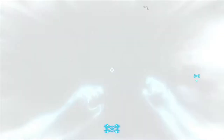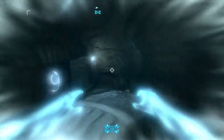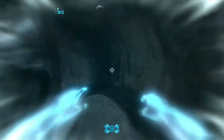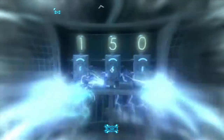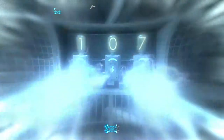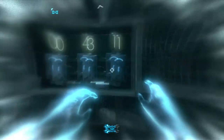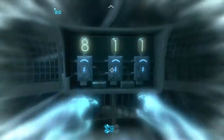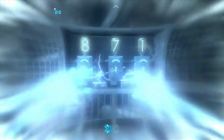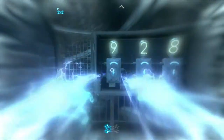You're going to want to go down to where the numbers are. Type in the numbers 1, 0, 1. Then the numbers are going to shift to the left. Then you're going to type in 8, 7, 2. Then again 3, 8, 6.